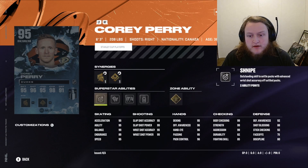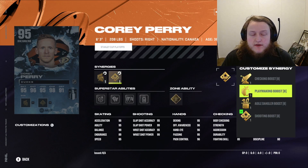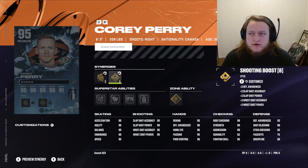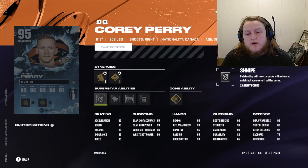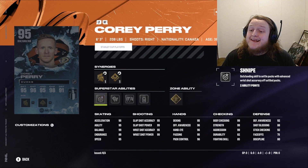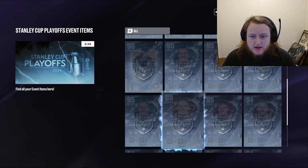Corey Perry — let's keep trucking. Speaking of trucking, he's got Unstoppable Force, Big Tipper, Close Quarters, Back at You, and Snipe. He's got Grinding Forward, Power Forward, and Sniper Forward, plus Shooting, Checking, Playmaking, and Agile Dangler boosts. He's got 99 power for both wrist and slap shot, 95 accuracy for both, 99 balance with UF so he doesn't fall over, 95 acceleration, agility, and speed, 96 offensive awareness, 96 hand eye, 96 puck control, 99 aggression, 99 body checking, and 99 strength — meaning he's a big hitter with Back at You.